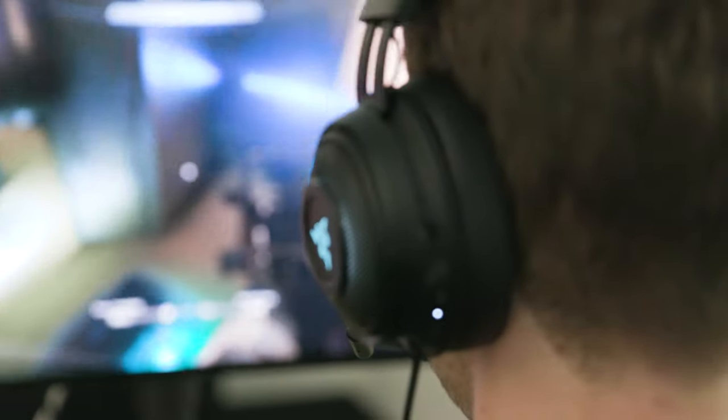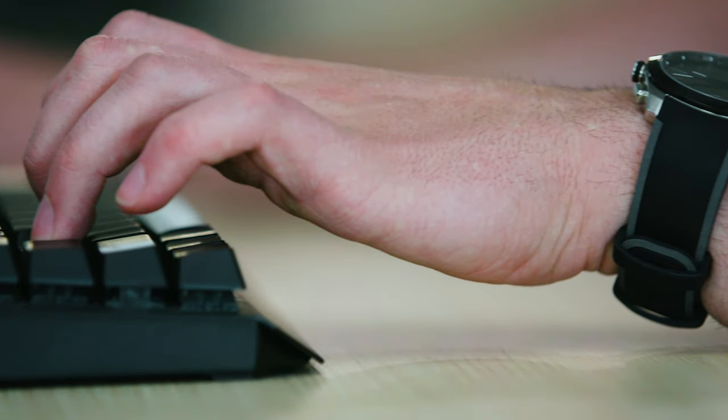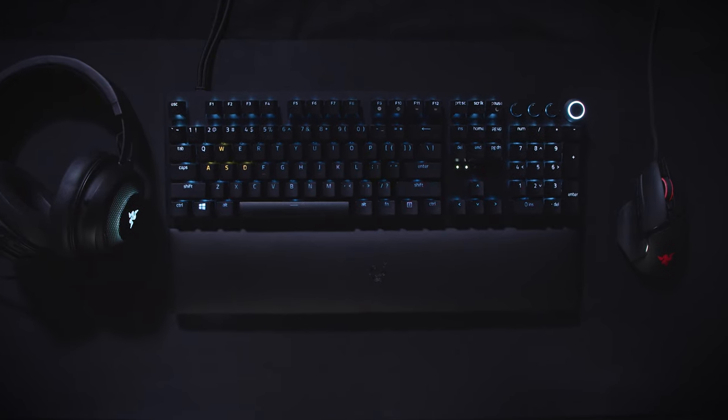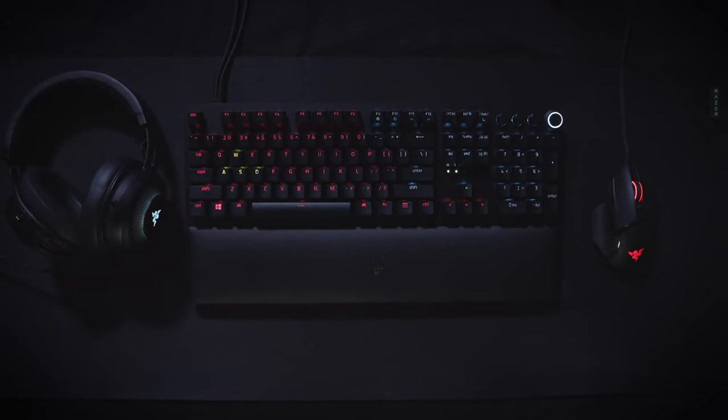Working on Halo Infinite PC, we knew we had to partner with some of the best partners in the space. Razer has been S tier. Not only did we make an entire suite of fully licensed hardware, but we wanted to make sure everyone who already owns Razer hardware got to experience Halo Infinite. The Chroma integration we achieved is something we're really proud of. We worked closely with Razer, describing things like, when the player dies, maybe this light goes bright and flashes — they took our weird hand motions and sound effects and worked with us to make a full set of lighting effects.